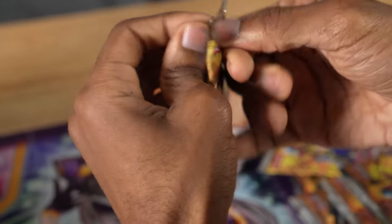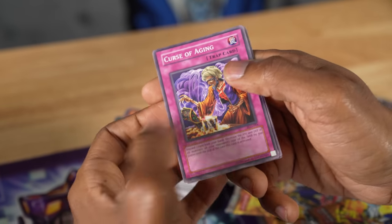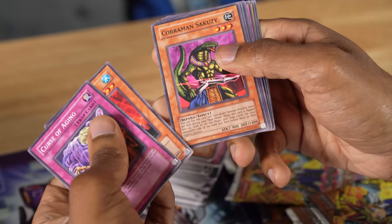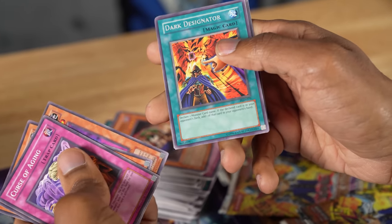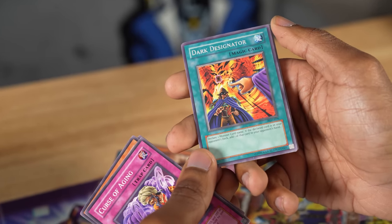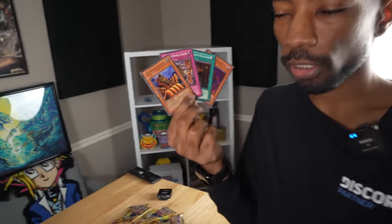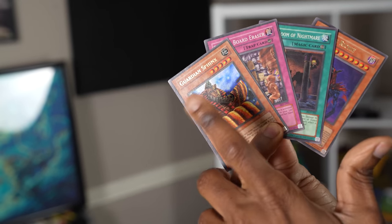Final pack — slap it for good luck, as our friend Larry might do. Although we've pulled a good amount of foil cards, so we're unlikely to pull another. Curse of Aging, Yomi Ship (a good floaty monster), Cobraman Sakuzi, Giant Axe Mummy, and Dock Designator — declare a monster card name, and if the card's in your opponent's deck, you add one to their hand. Swarm of Scarabs, Narrow Pass, Molten Behemoth, and Birdface. Looks like we got four foil cards, and I'm going to be wagering my Guardian Sphinx. I'll try to use it in my deck.